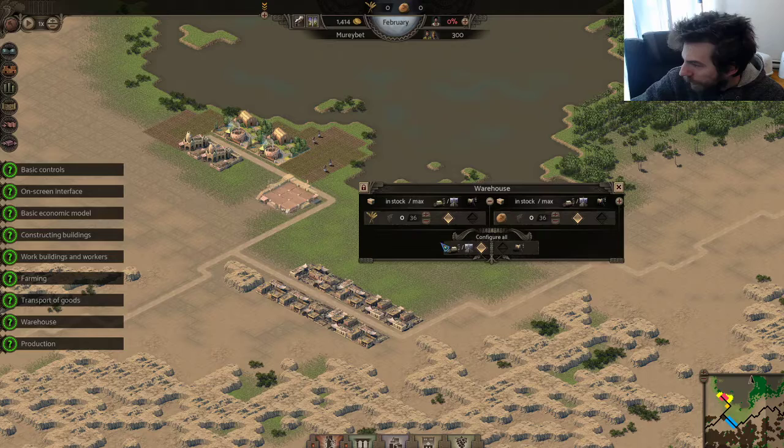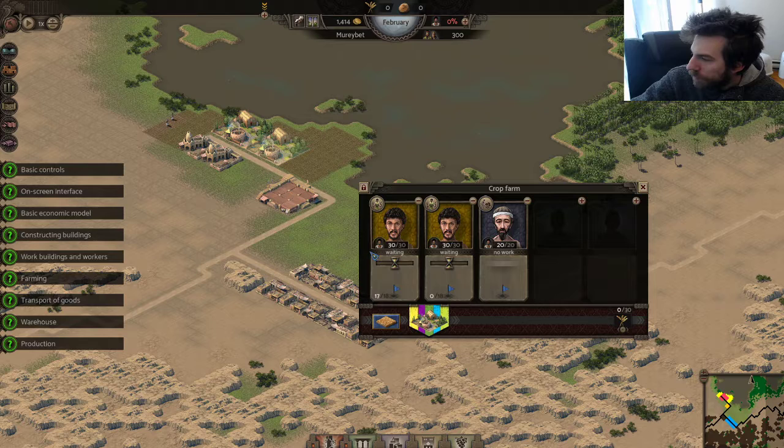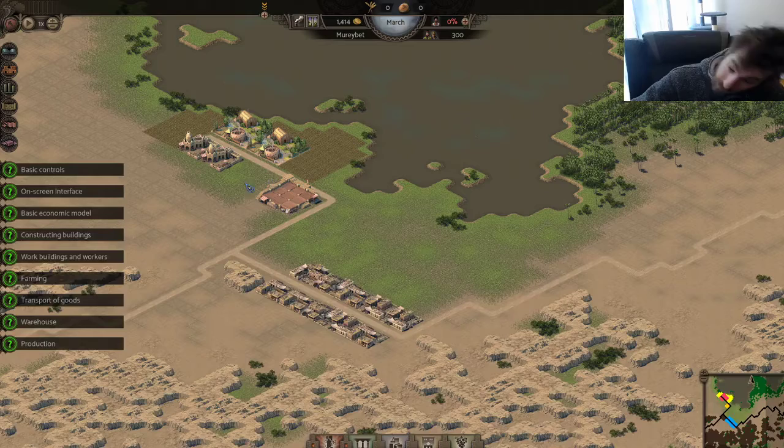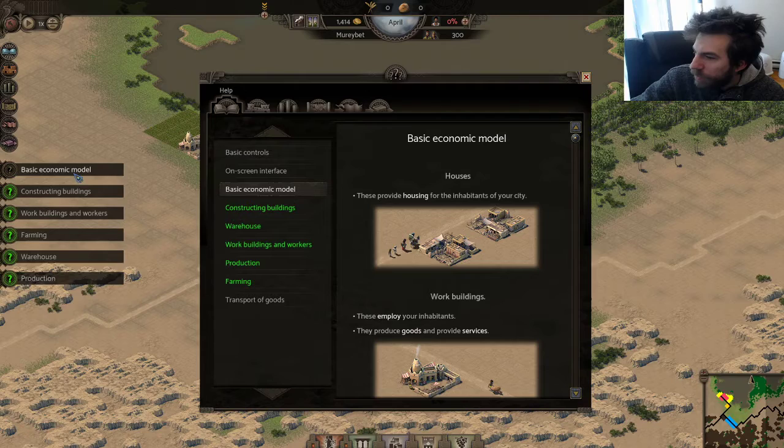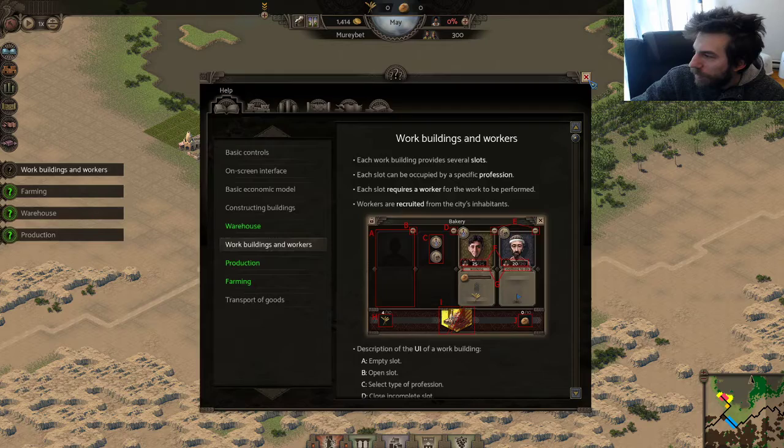Now they're working the field, so I'm waiting for it so I can store my stuff. They're sowing — that's great. That's probably all this tutorial needs. I really don't care about the notifications — they're probably all almost the same. I'm getting the hang of farming.